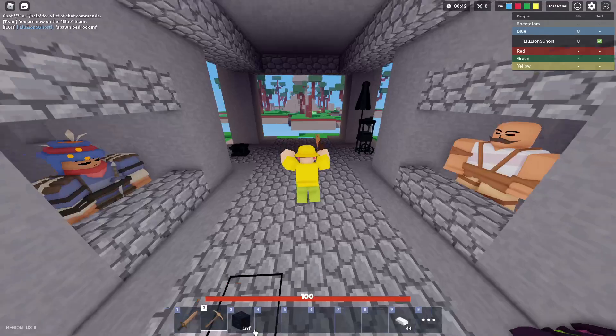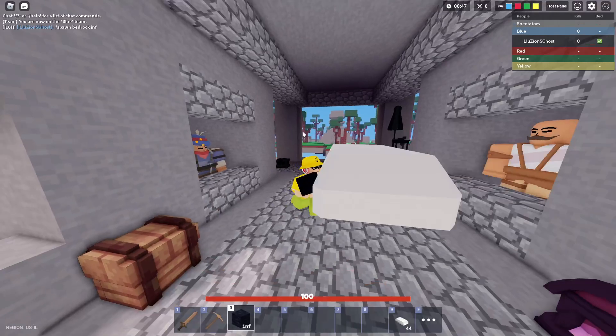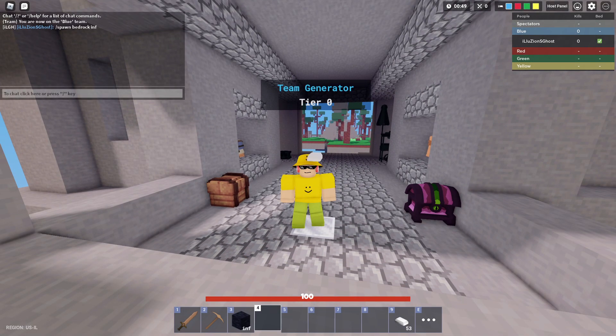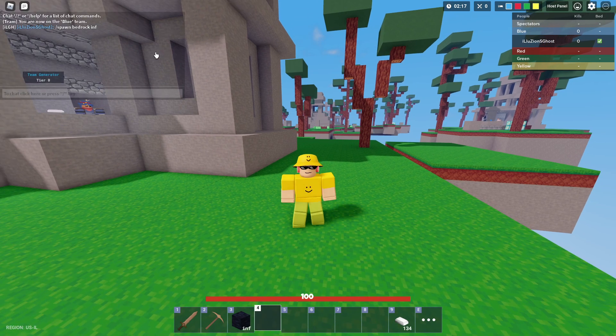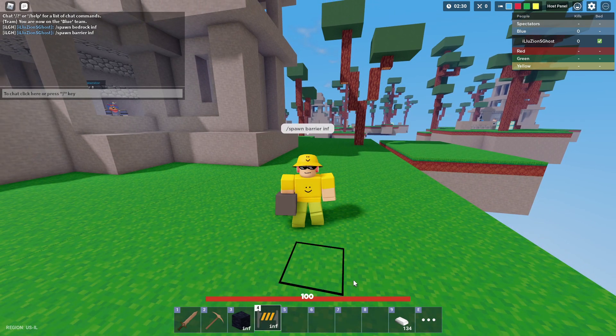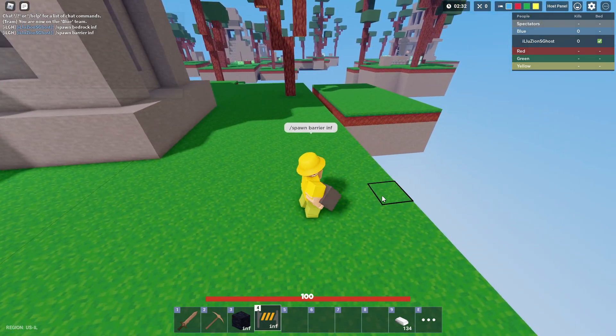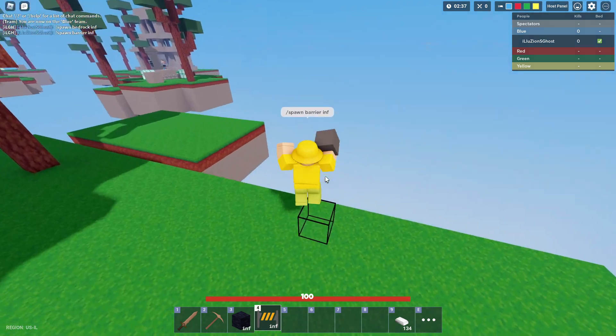It is the most unbreakable bed defense ever. But there's actually another block that is like this that just came out, and that block is called the barrier block. It is very easy to actually spawn in this new block. It is slash spawn B-A-R-R-I-E-R, infinite — or however many you want. Now this barrier block looks like this inside the icon. It actually is an invisible block, but it basically works like a barrier.